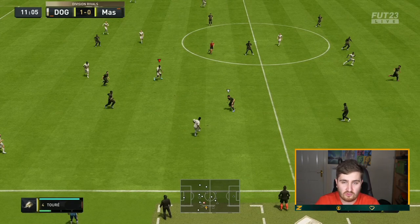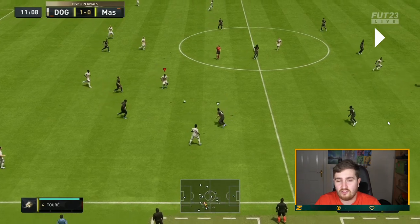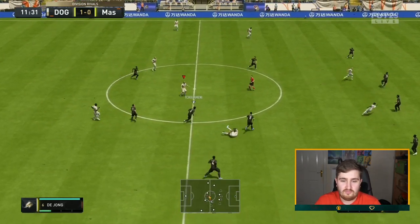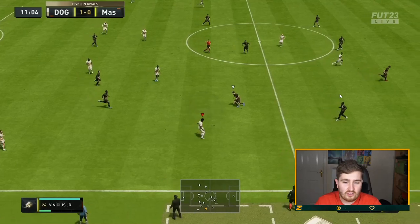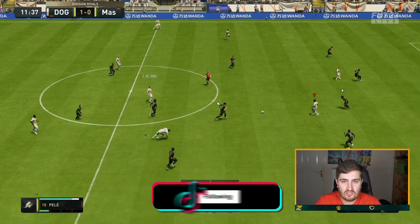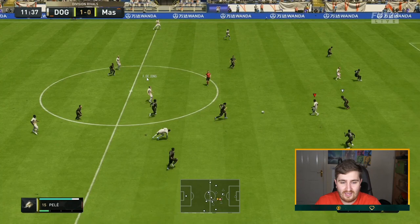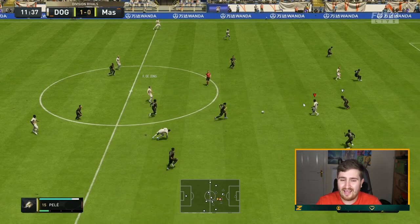The first thing we're talking about is the first-time chip through ball. This is one of the most broken, stupid things I have ever seen on a FIFA. I'm building up here in the midfield — I've got the 95 Pelé there, I've passed it into him. This is one of the reasons two-striker formations or the 4-3-2-1 are so good: when you've got two strikers up top together you can trigger a run with one of them and then with the other do a first-time chip through ball.